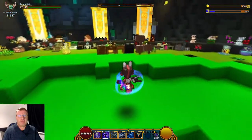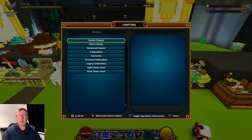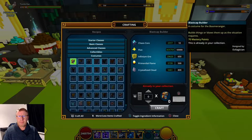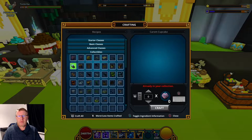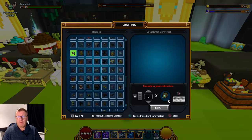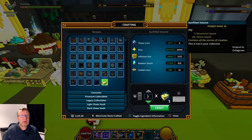Let's head on over to the chaos crafter and see what it is. It's not a costume, so we'll just head on down. It is an alloy — I thought it was going to be a mount. It's five to movement speed and four percent to attack speed.